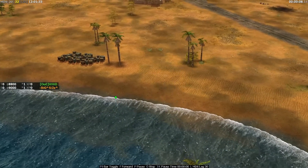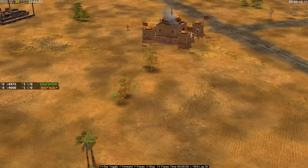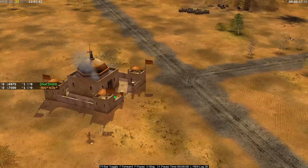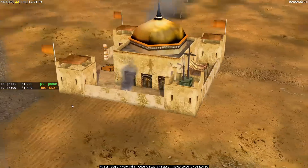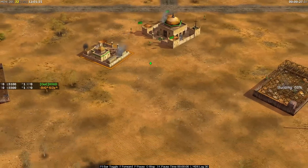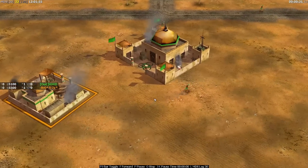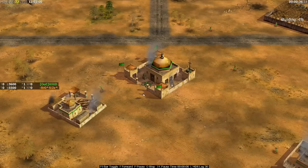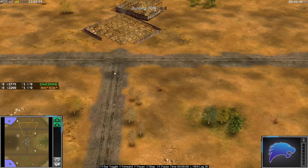Welcome back to one of the pro 1v1 matches. Today we're on a map called Vendetta and we have two very high level players. In the north, we have the orange player - the GLA Demolition, this is Big Size. All the way down in the south position we have the green player - the GLA Toks, this is Vivid. Both players are considered some of the best in the game and both have an expert badge on the game replays website.